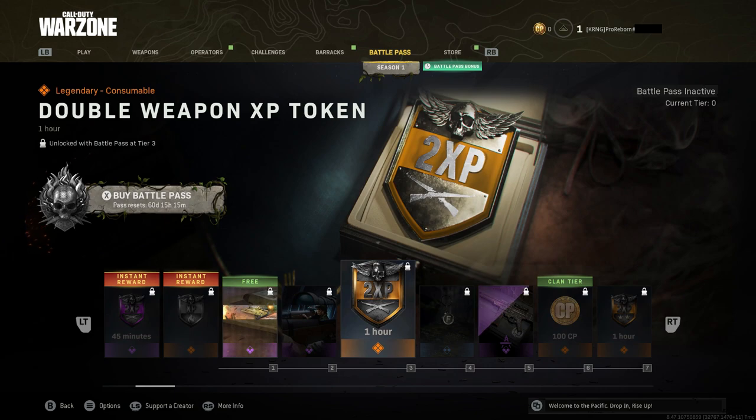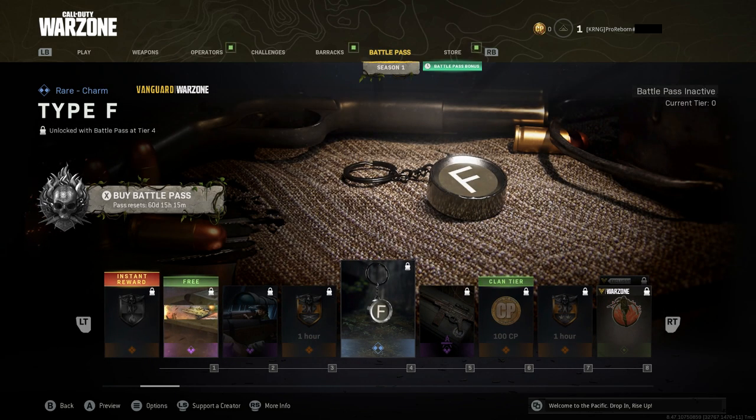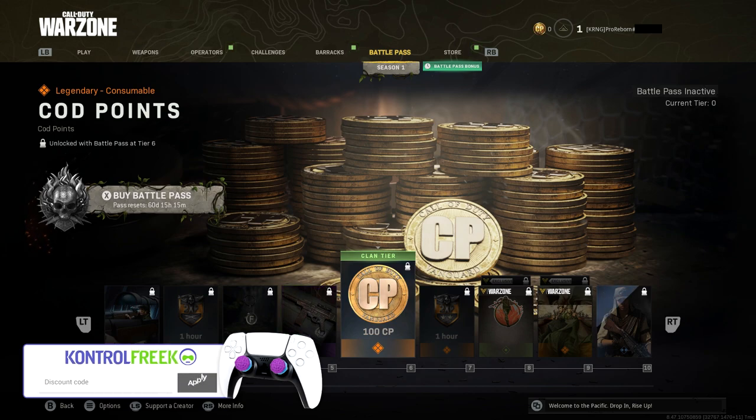We're going to get some calling cards, double XP, and a double weapon XP token for an hour. Hopefully there's some more in the pass as well because that progression is definitely a bit of a grind. A Ripper blueprint for the STG coming in at tier 5, and this seems like something that's new — I'm not exactly sure how this works out.